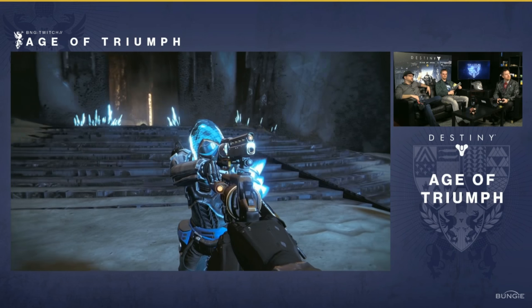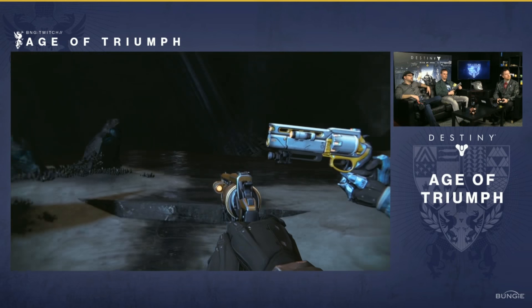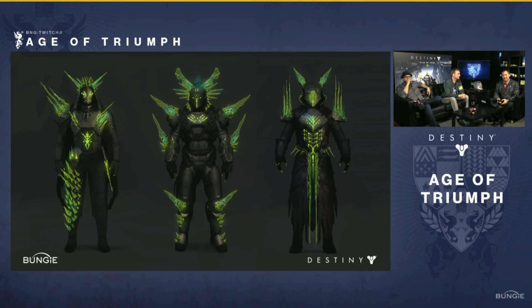That's also how you're going to get the ornaments to make this armor look super badass. Now let's take a look at the Crota armor - this is my favorite armor. Green's my favorite color. This is the concept art for the Crota armor, and I think they really just push the boundaries with how insane this armor looks. It's just so out there, it's so glowy, it's so in-your-face, and I love the fact that they took it there. They weren't scared to make it just completely insane.